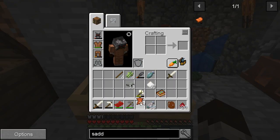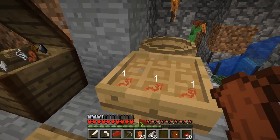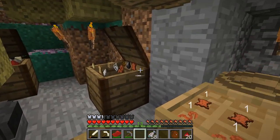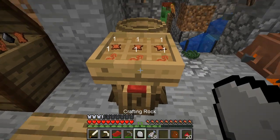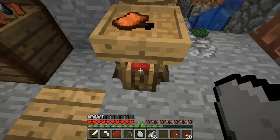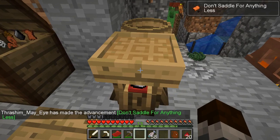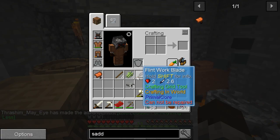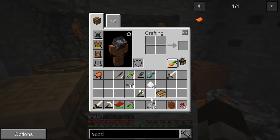Luckily you do get several pelts worth of hide out of several animals, but you still have to make it all. That seems to be taking forever to despawn. I wonder if items have like a longer despawn in this mod pack. We gotta get a saddle. Now I just have to find another horse. I killed a couple for pelts a long time ago just to see what they dropped in this mod pack.